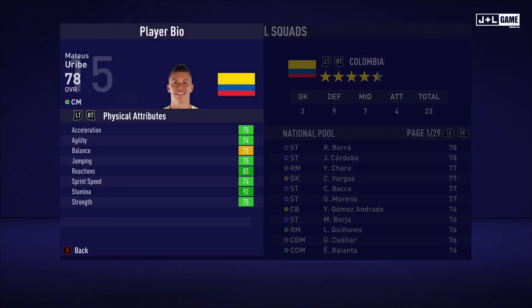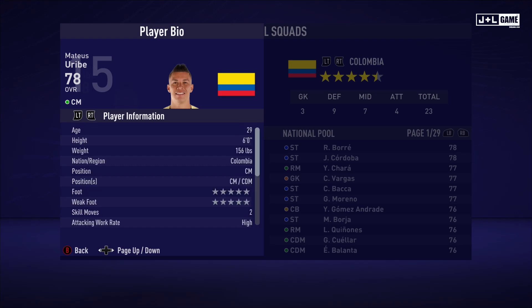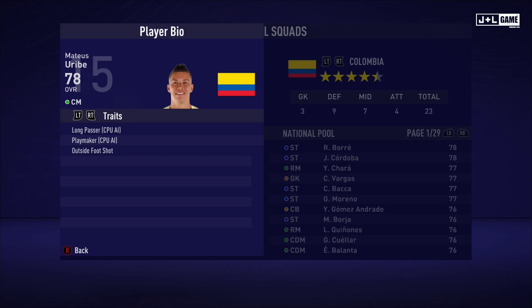Up next we have Matthias — not sure how to pronounce that one. His physical attributes are looking pretty solid, mostly in the green with only one yellow. His mental attributes are also all green. His skill attributes are mostly green and yellow with one red, so his attributes are looking solid. This is his player information and his traits — three traits available to Matthias.